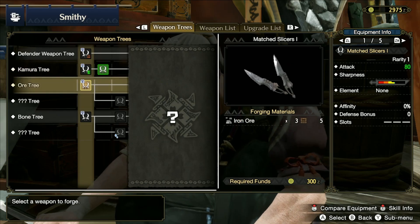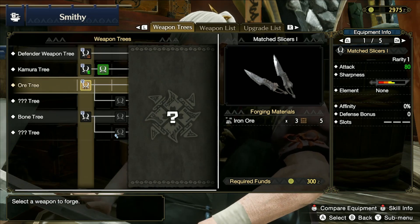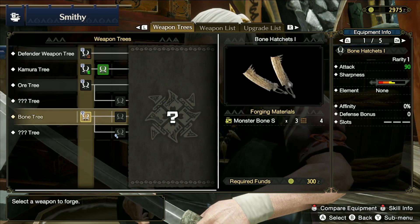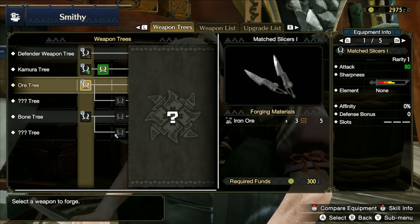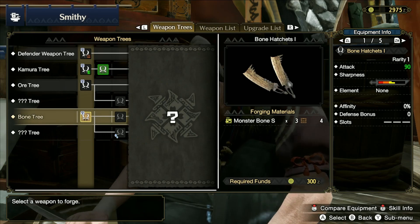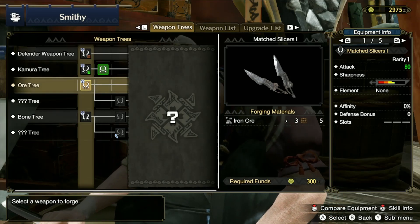It can go up to 60 but we don't want that, so I'll go for a higher damaging one. Right now you have either the iron ore tree or the bone tree. Looking at a bone weapon, I get 10 more attack and it's about the same on sharpness. Sharpness is important, so if you have monster bones get that tree, if you have iron ore get that one.